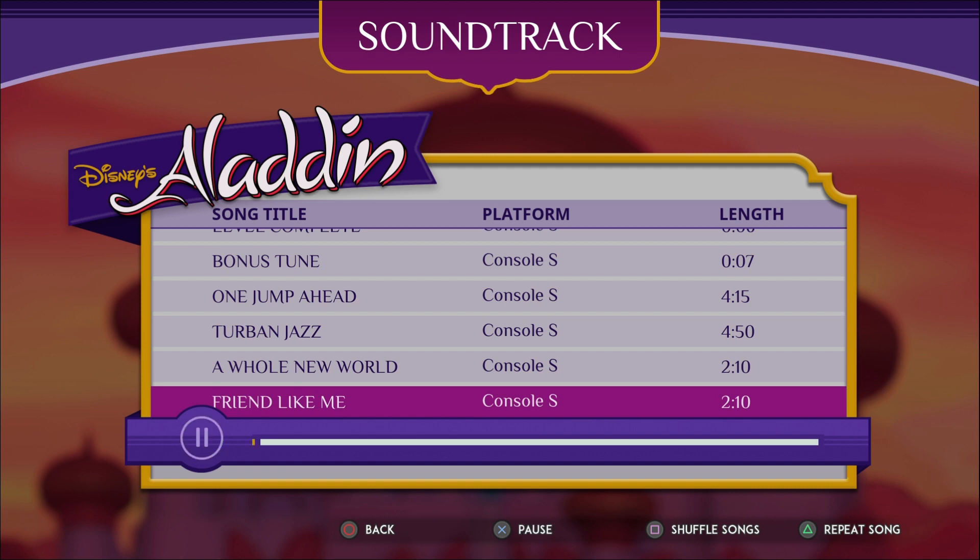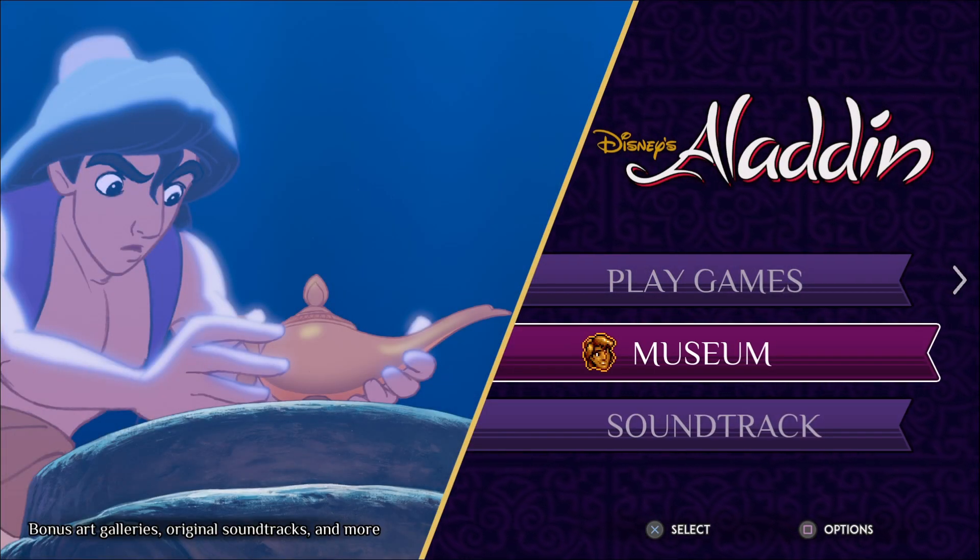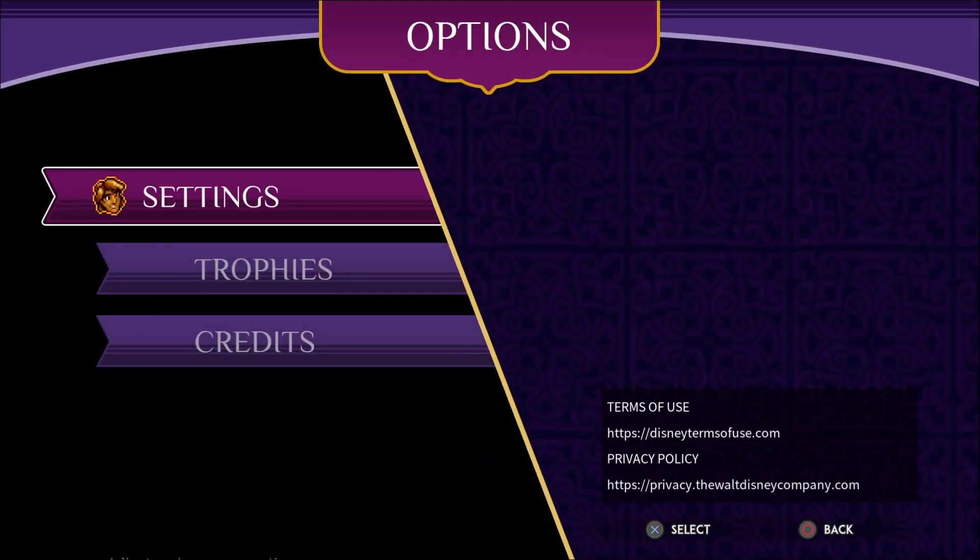Oh, they've got me. Weak. Ah, that takes me back. Yeah, Aladdin and Lion King are like my two favourite Disney movies as well, so that's a bonus.